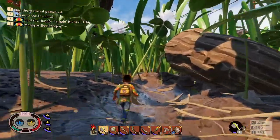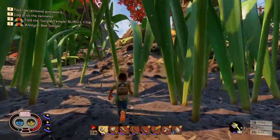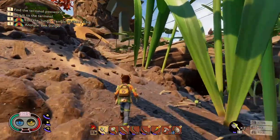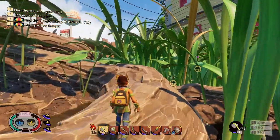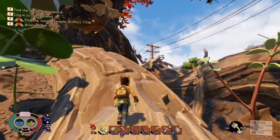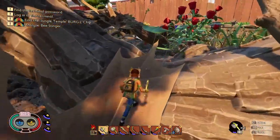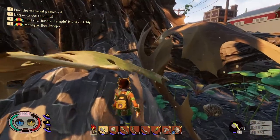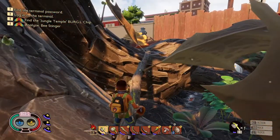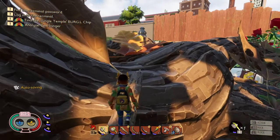Even when you save, it doesn't save like a normal game does from what I've gathered. What I mean is, say if you're playing Breath of the Wild on Switch and you save in the middle of a field — you've got all your equipment, and you come back a couple days later — the environment doesn't change. It stayed where you're at, everything's the same. There's not going to be any new characters showing up that weren't there when you saved. It's going to be the exact same thing.